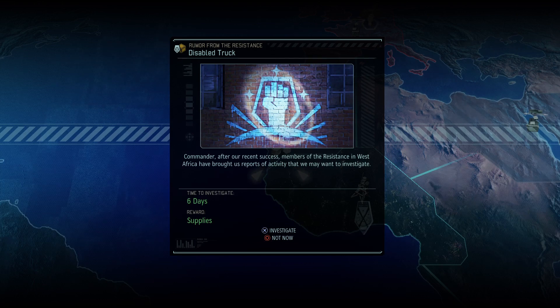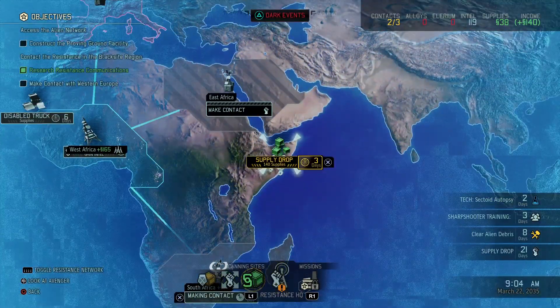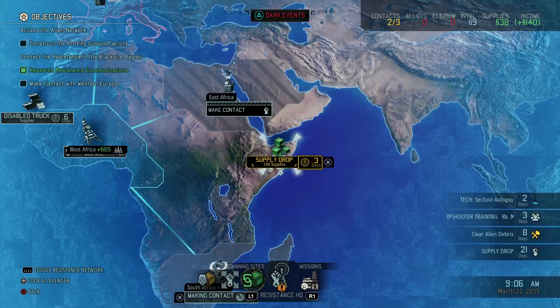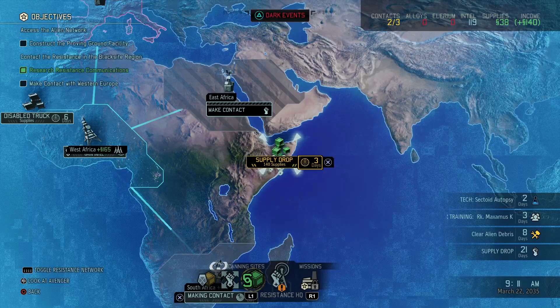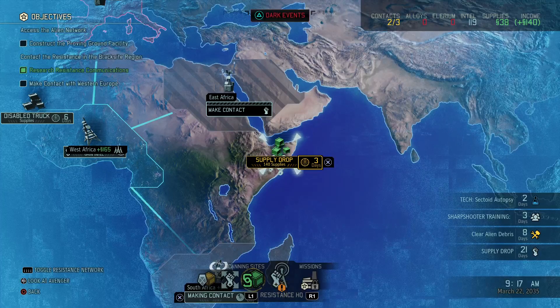There's a disabled truck with more supplies — great. Supply drop of 140 supplies in three days. This will be our Episode 5.1, in between missions. We'll just advance until we find out how badly the next alien threat is.